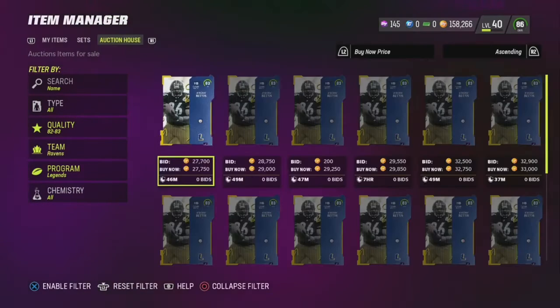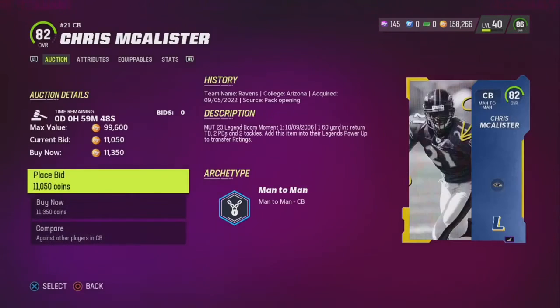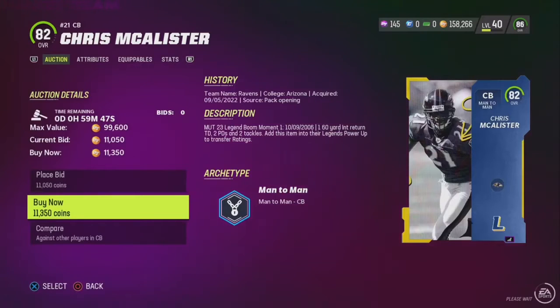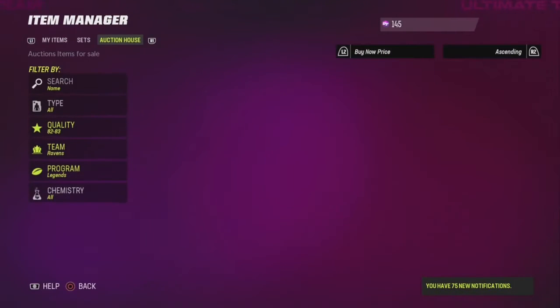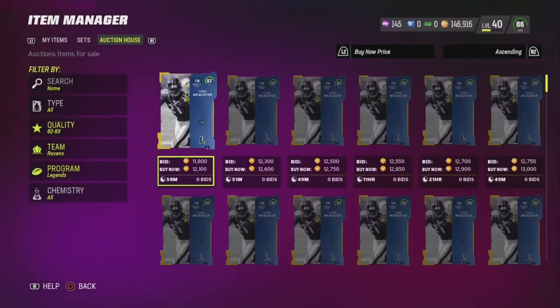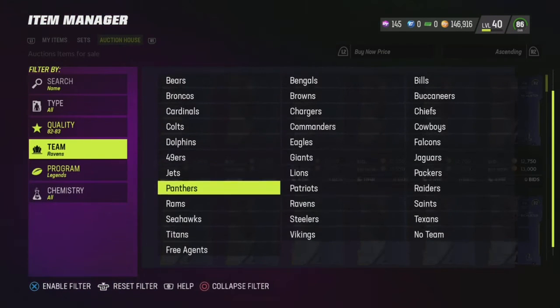What you're going to want to do is just filter — as you can see right here, I was checking out the other players. What I found to work best for me: you want to buy them for under 11,500. That's when I saw profit, and you're getting your 89 for a little cheaper. I bought him right there for 11,300 — go Ravens.